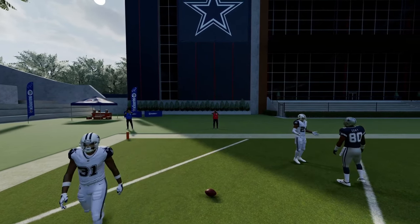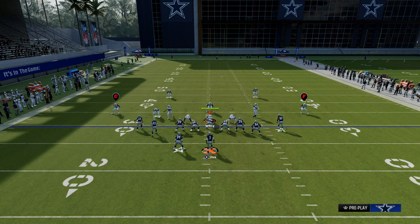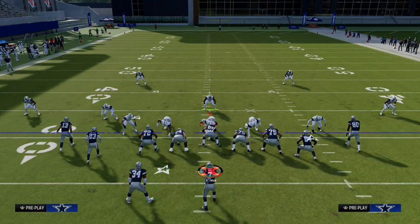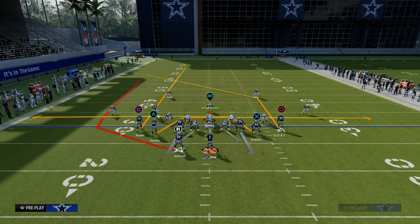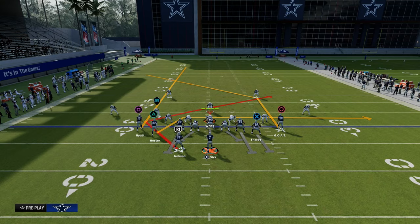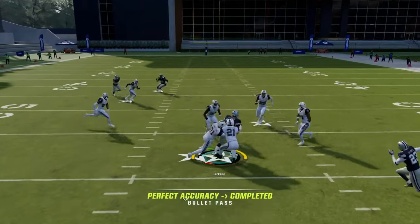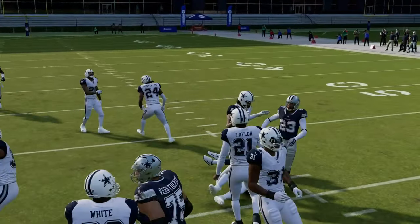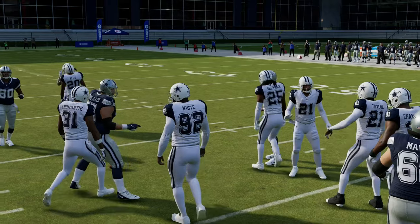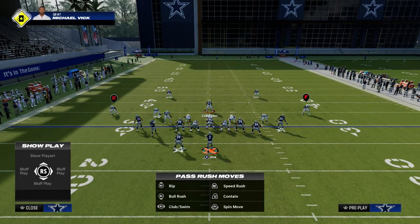The other thing I want to show you is what this play can do against zone coverage. The Texas route or trail concept is really effective because it's paired with a drag and a streak. What you'll see is the streak backs up the zones, and then there's a little pocket where you can hit this running back Texas pattern right in that window against the defense.